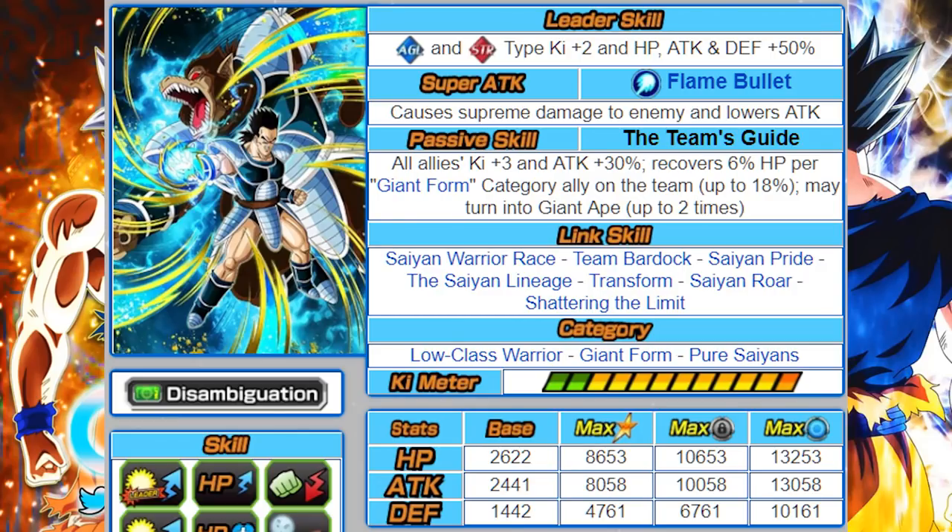His links are Saiyan Warrior Race, Team Bardock, Saiyan Pride, The Saiyan Lineage, Transform, Saiyan Roar, and Shout. He has Saiyan Pride with LR Majin Vegeta, and he's a pretty good linking partner with the Super Saiyan 4s because of Saiyan Roar. Tora would be a very interesting SS4 team build — you could have the two SS4 Gokus, SS4 Vegeta, Tora, GT SSJ3 Goku, and blue Vegeta as leader.